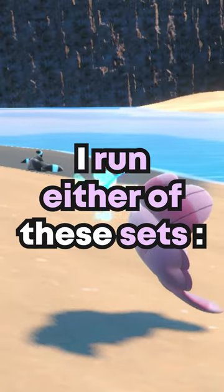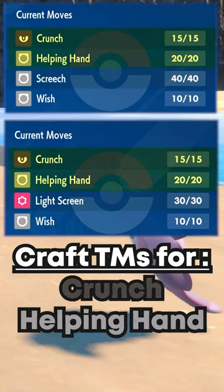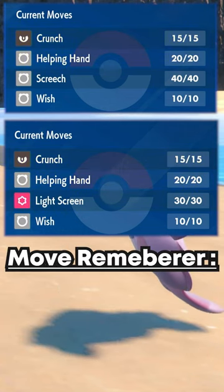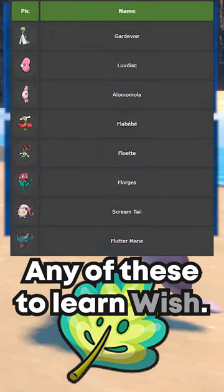Let's fix our moves. I personally run either of these sets depending on what I'm doing. You can craft the TMs for Crunch, Helping Hand, and Light Screen. You'll use the Move Reminder to relearn Screech, and you'll need to hold a Mirror Herb and have a Picnic with any of these Pokemon to learn Wish.